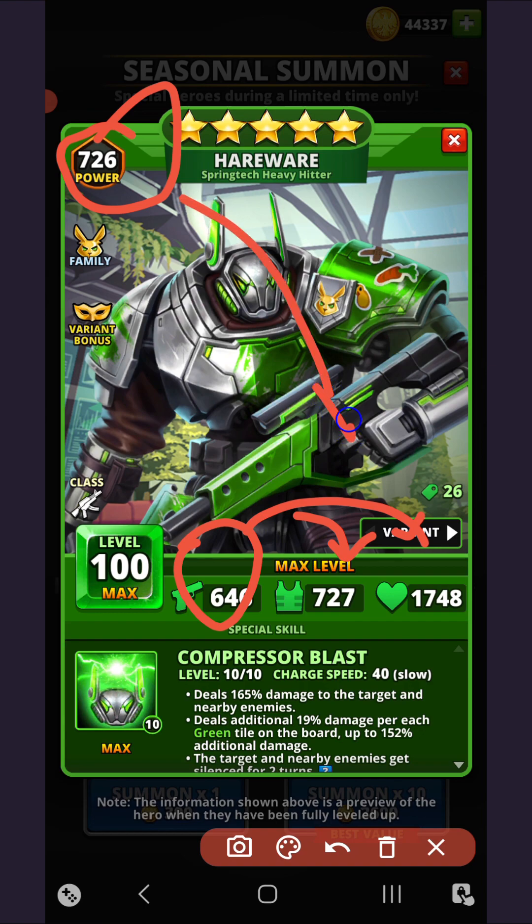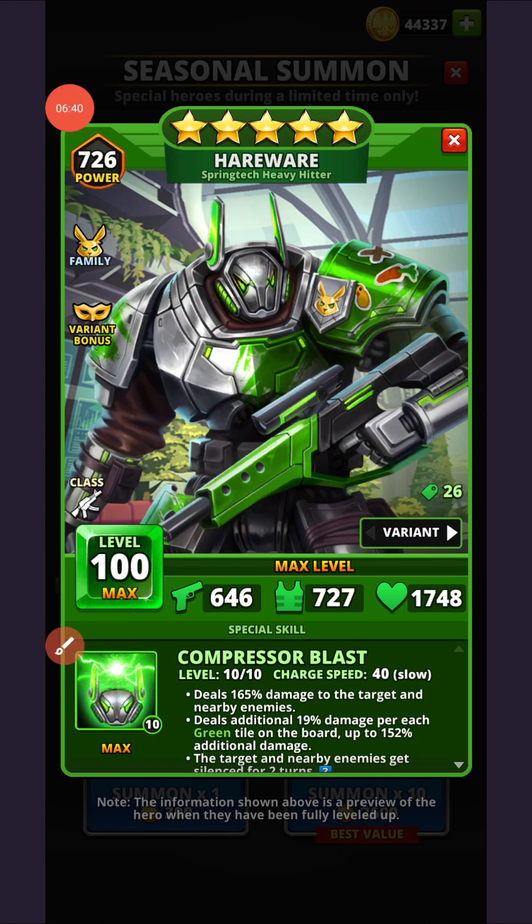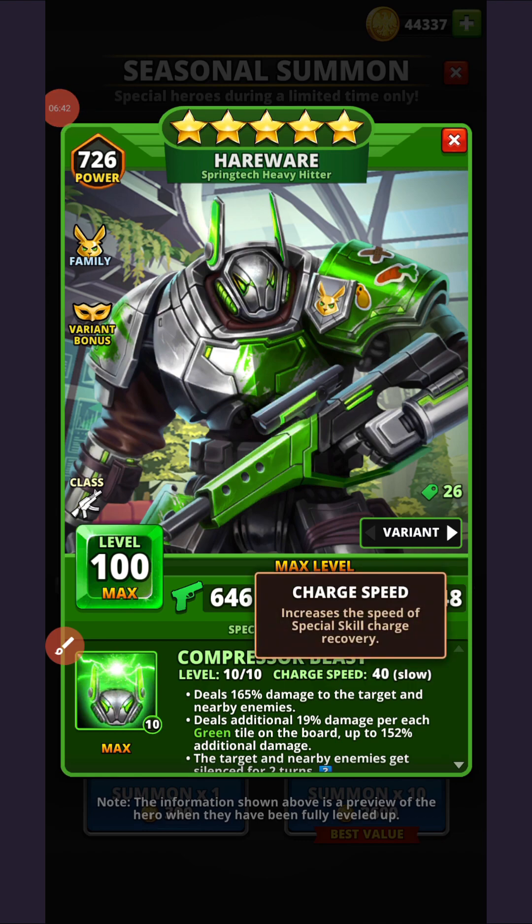His charge speed is displayed as 40, but his actual charge speed is set to 36, which is slow speed, requiring 12 tiles to charge or six ghosted tiles. I'll present numbers based on the 36 charge speed because it is more accurate to what we see in battle and is also relevant to players without the variant bonus.